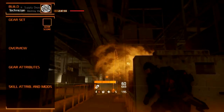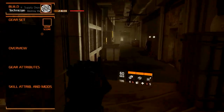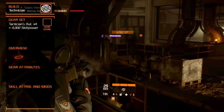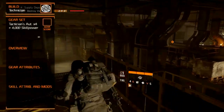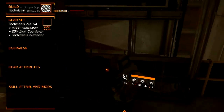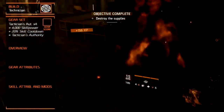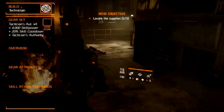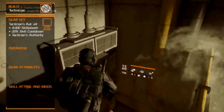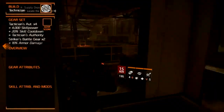The gear sets we recommend are the Tactician's Authority and the Striker's Bellow gear. Four pieces should consist of the Tactician's Authority gear set, which increases your skill power by 4000 points, reduces skill cooldowns by 20%, and adds the Tactician's Authority talent. This adds 1% skill power for a maximum of 100% for every 60k damage your group deals. Every second that the group isn't dealing damage it decreases by 1%. Two pieces should consist of the Striker's Bellow gear set, which gives you 10% increased armor damage.